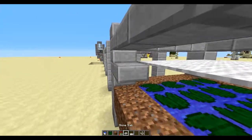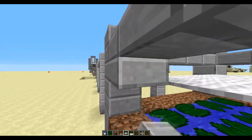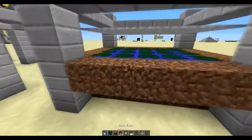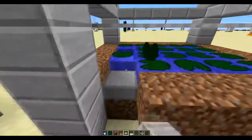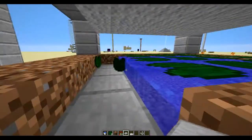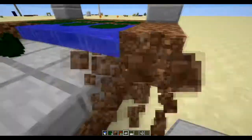Just make sure you don't put it like here, because then it'll fall down. Now we want to go under here and place a block under each and every one of these. Just do that. As you can see, the carpet is not falling down.